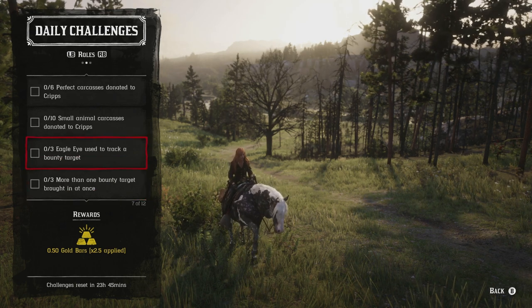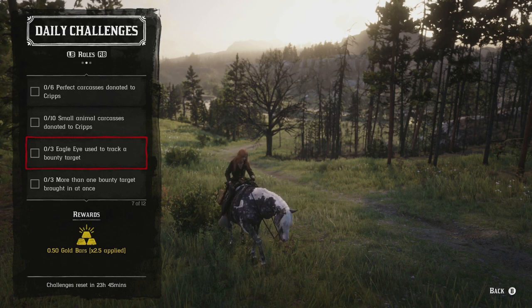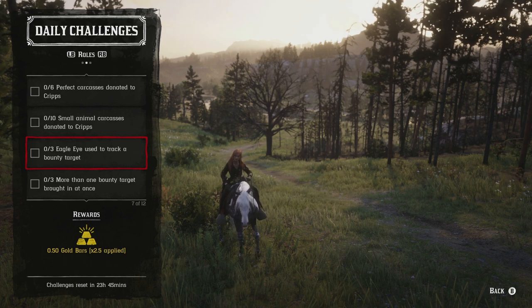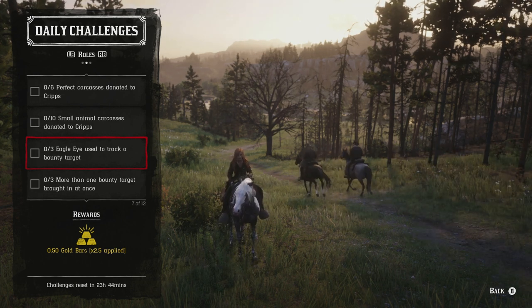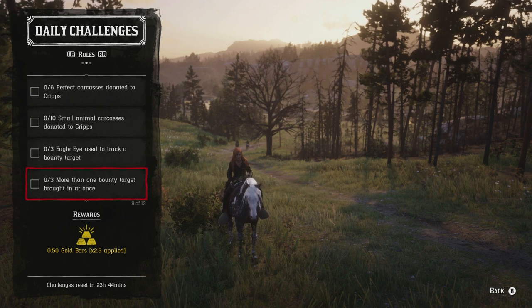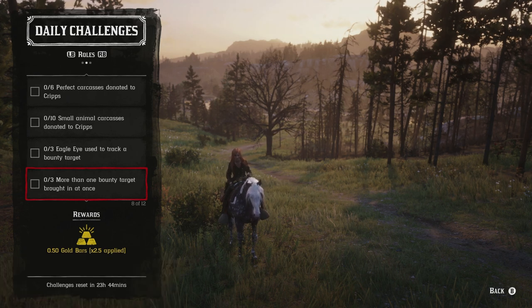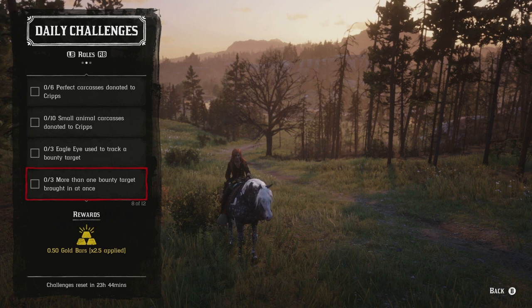Three eagle eye uses to track a bounty target: the bounty hunter role is the only role that pays out additionally in gold, so I definitely recommend focusing on it. When you get a mission that involves searching and inspecting areas to find your bounty target, you typically need to inspect three areas — each time you inspect something, use your eagle eye to track that target. If the mission goes straight to the target, let them run away, track them, let them run again, and track again — hopefully that counts. Otherwise you'll need to do individual bounty missions.